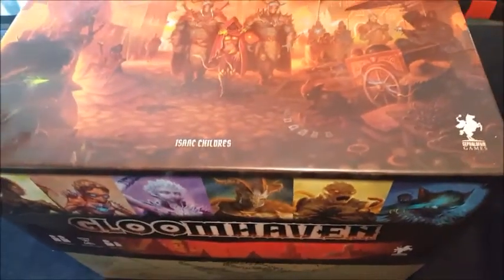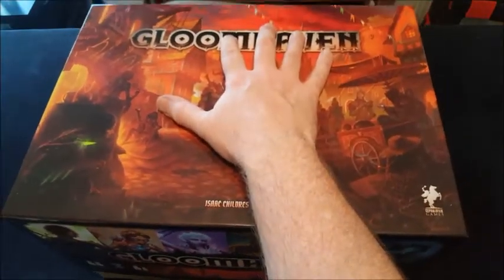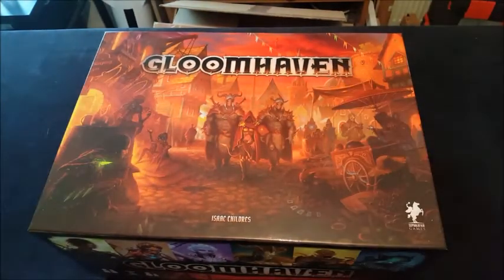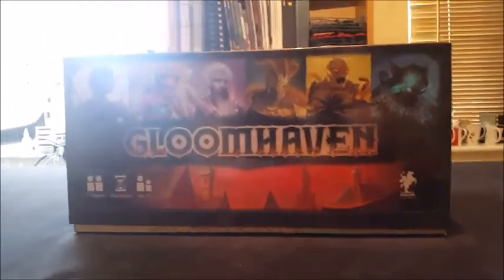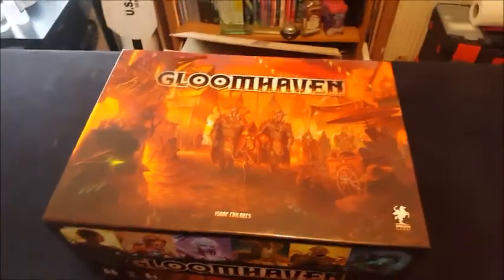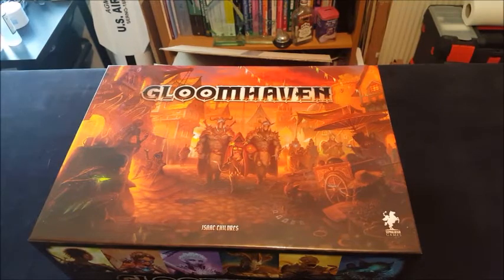We're just trying to find an optimal way to get everything in so the box lid sits fairly flush. It does say on the website that you'll have some raising by about half a centimetre to a centimetre depending. We'll go table down to look at the height the box has been raised up by — and you can see there, not much to be fair. I'm pretty pleased with that, though I'm not entirely sure I've packed away those tiles optimally.